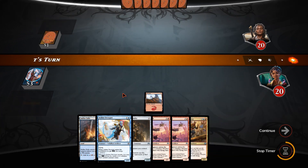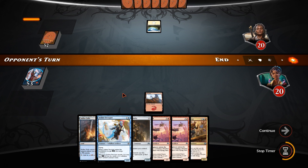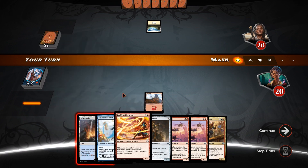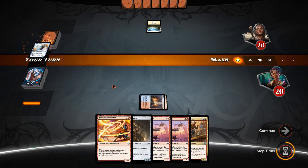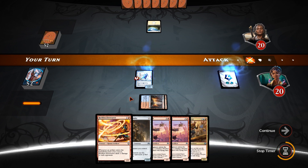Let's see what our opponent is doing. They are on white — is it white weenie? If it is, they've not got off to the optimal start. Ooh, a Fireweaver. That can come out straight after the Aether Swooper, because the Aether Swooper is going to get us some energy and make us a Servo, which the Fireweaver can then get a trigger from, which is going to be pretty sweet.